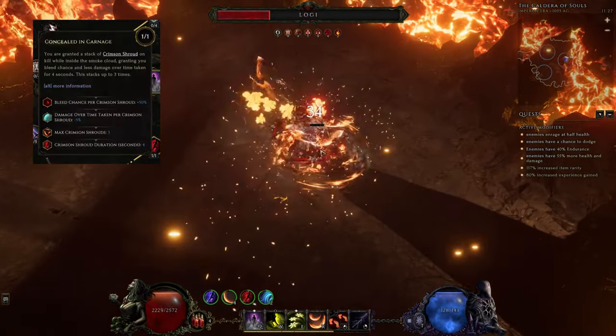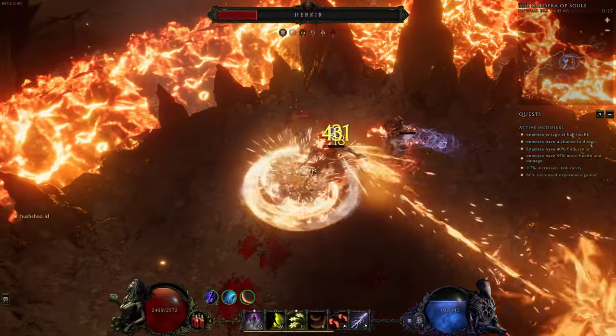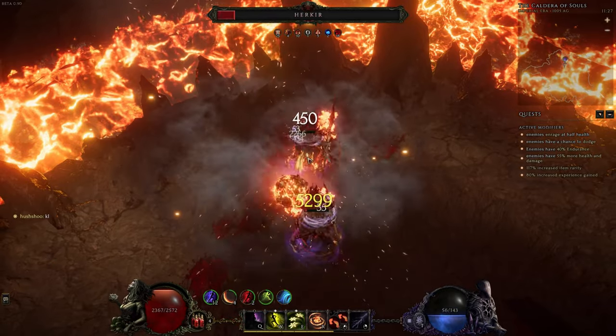We are also utilizing Crimson Shroud stacks to receive 15% less damage taken over time. I will talk about further defenses and most importantly damage during the itemization section of this build.